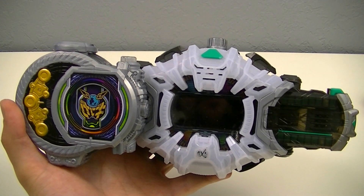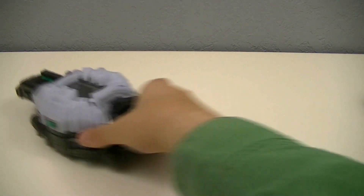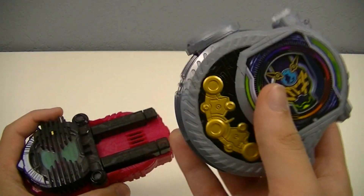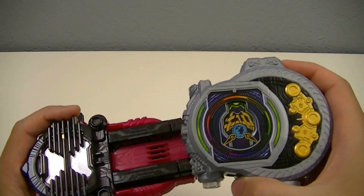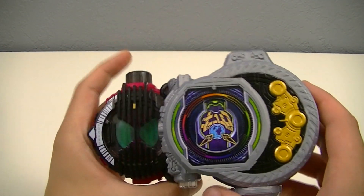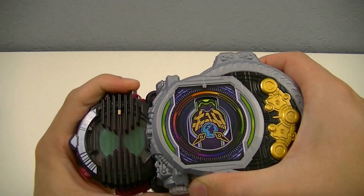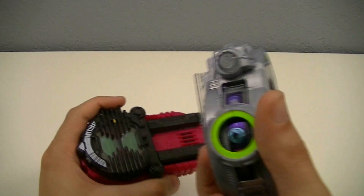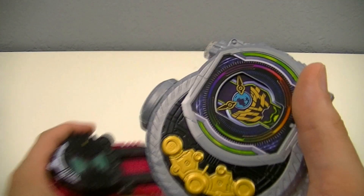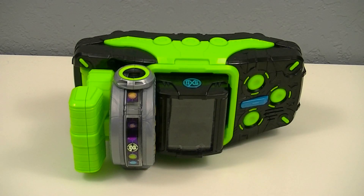That being said, it's not entirely perfect. Then we have the Decayed Ride Watch — in order to activate that one, we need to flip it upside down and then attach it. It'll read it as Kamen Rider and then, because of the way this works, activate the standby sound as if it was being used in the DQ Driver.